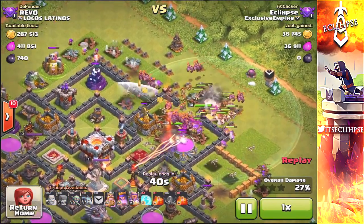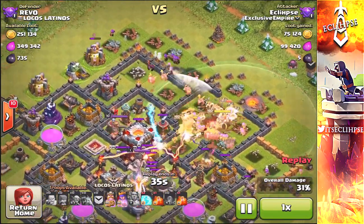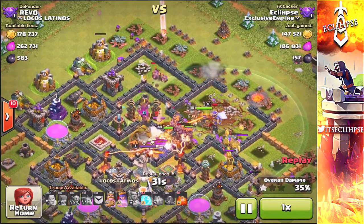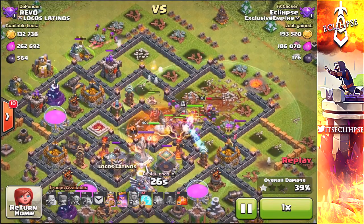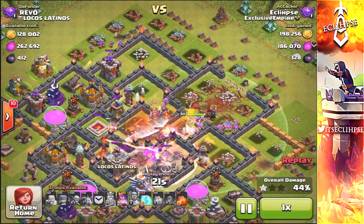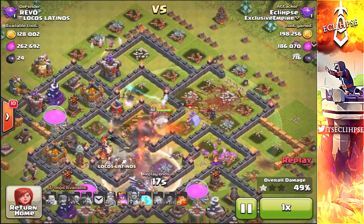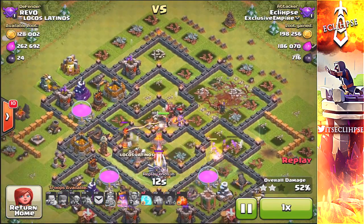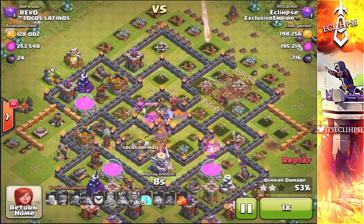Coming in at feature number five is the option to boost your builders, or maybe even have multiple builders working on a certain defense or upgrade at once. Let's say you have five builders total and you upgrade an expo — since expo upgrade times are very long, it would be cool if you could have maybe five builders working on it, and take a builder off once you get enough gold for another upgrade.